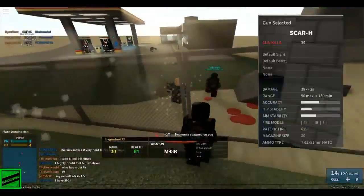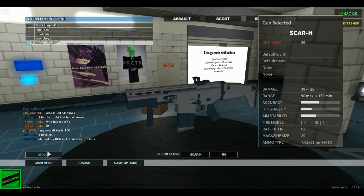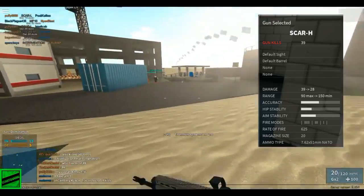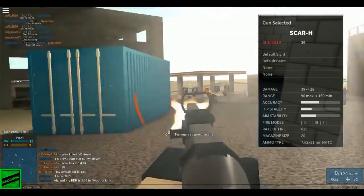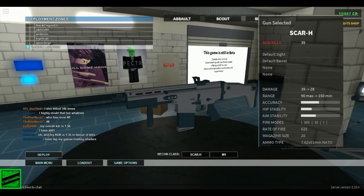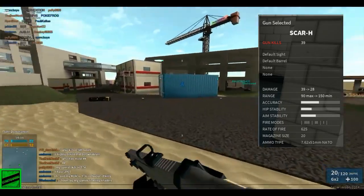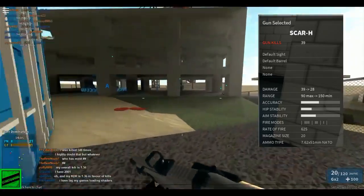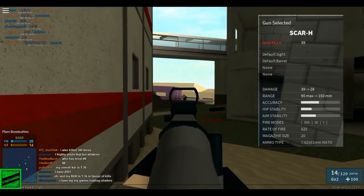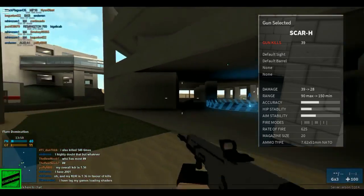Okay so first off, we have the SCAR-H statistics which are on the screen right here. As you can see, I only have 40 kills — 39 — but ever since the reset I have not had as many kills. I haven't played with the SCAR-H or the AN-94, which was our first gun review. So here we go, no attachments, default sight, default barrel — we're just going to go base stats. The damage is 35 to 28 on range, so it does high damage at close range and falls off pretty quickly.